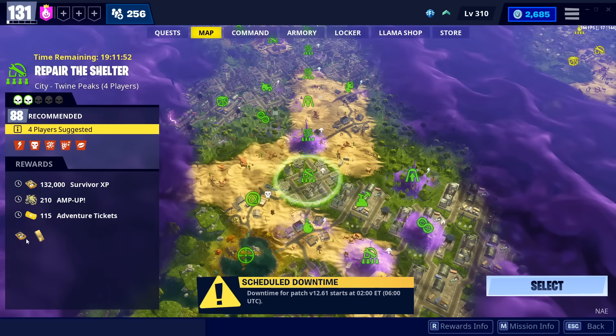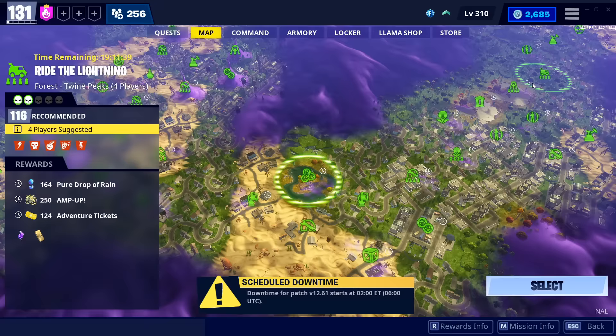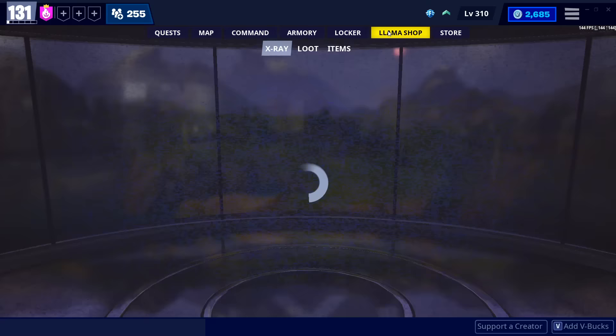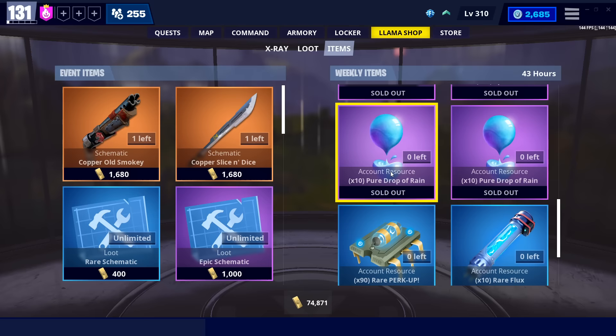For the evolution materials, it's the exact same thing as survivor XP — you want to look for eye of the storm, lightning in a bottle, drops of rain. All of these can come from these missions and you kind of just need to be vigilant and look out for them. If you need storm shards, queue for four extra storm shards, that kind of thing. In the item shop you can also buy absolutely everything you need — storm shards, eye of the storm, lightning in a bottle. As of very recently, they've upped the amount of pure drops of rain you're getting weekly, so you should definitely be buying this stuff if it's something you need.